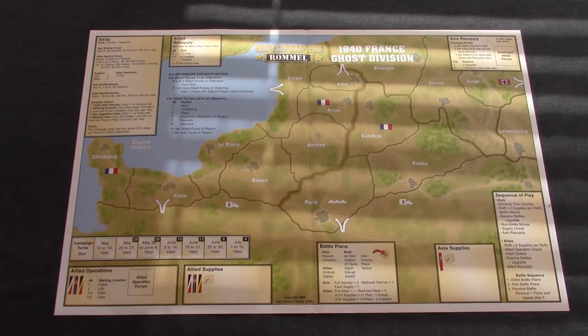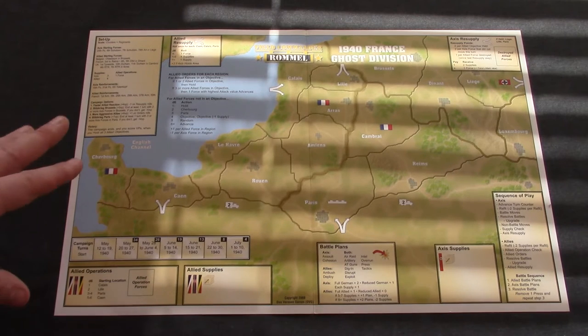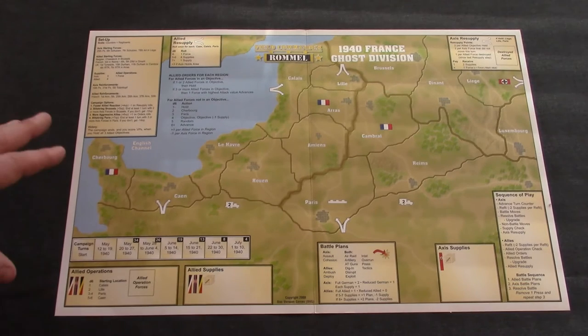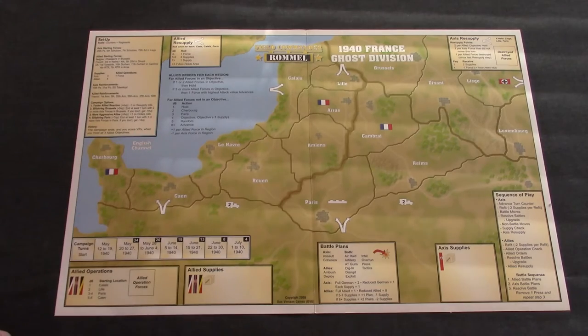Let's take a closer look at the map. Everything you need to understand for playing the game is printed on the map, which is really neat. Once you have learned the basic rules, you do not need to refer to the rulebook at all — you can just play directly on the map.